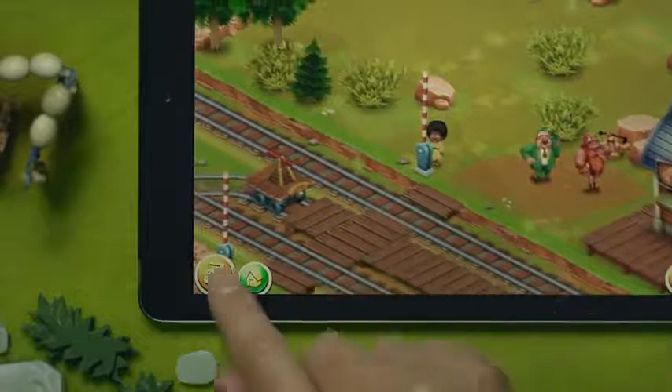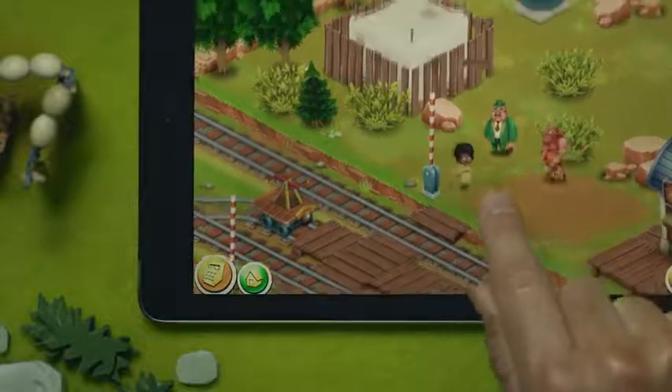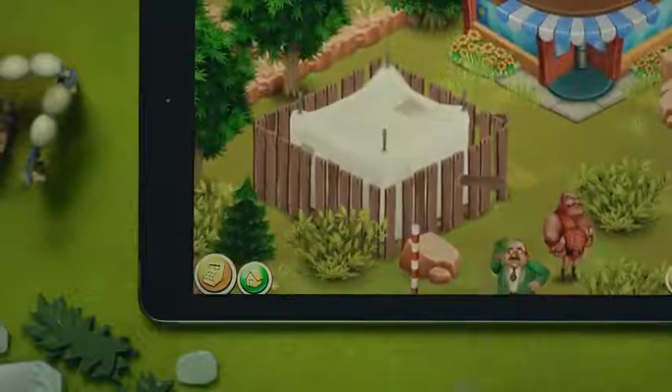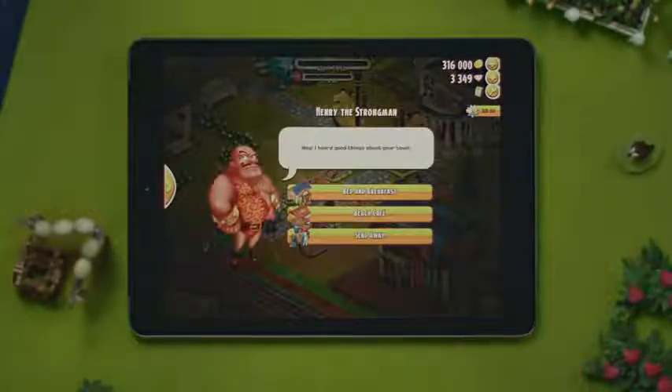As your town expands, like now — I can build a cinema — and this means that the visitors will ask to visit more than one building. Look at how neat your town could be. This guy wants to visit your different buildings.